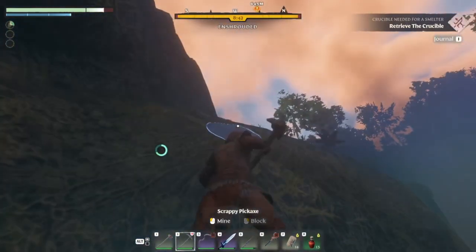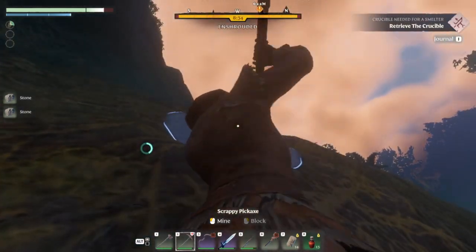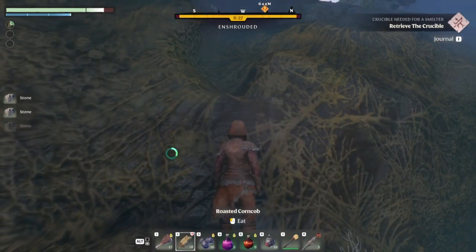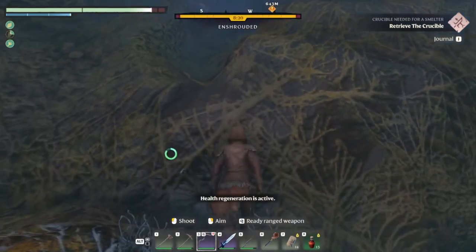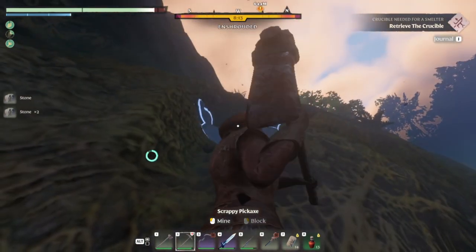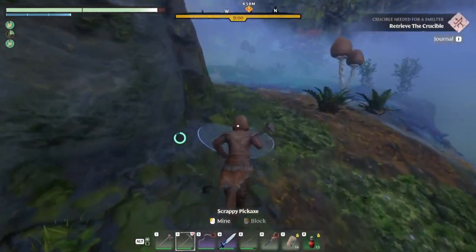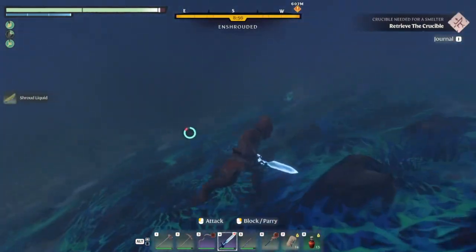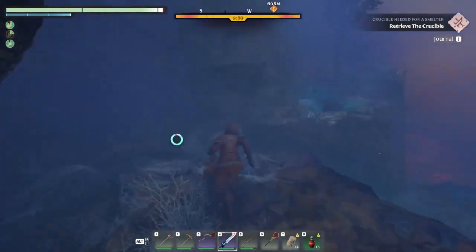I think we can get up that way. Let's back up and eat some more food — our health is looking a little low. I didn't realize we're going to need shroud liquid for so many different things or I would have been farming that from the beginning — every time I go into the shroud. Let's not fall down go boom. There's more red shroud over there, fantastic.